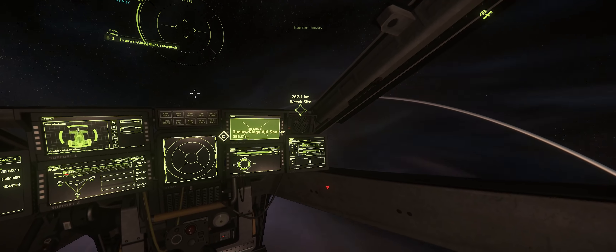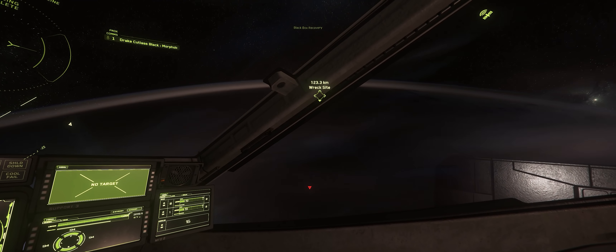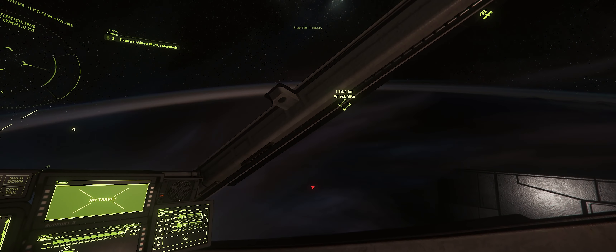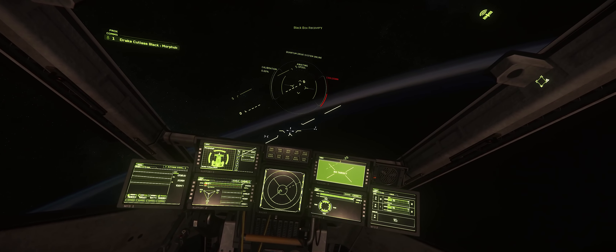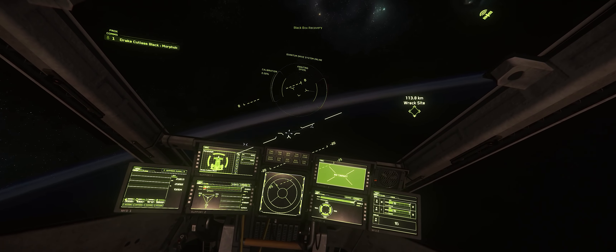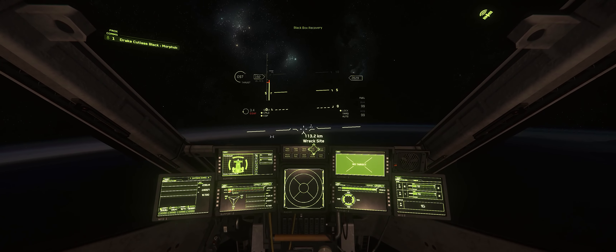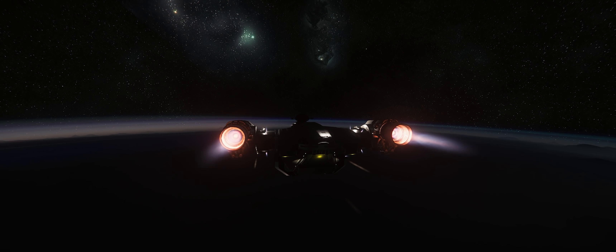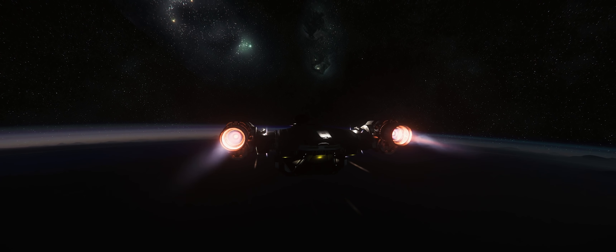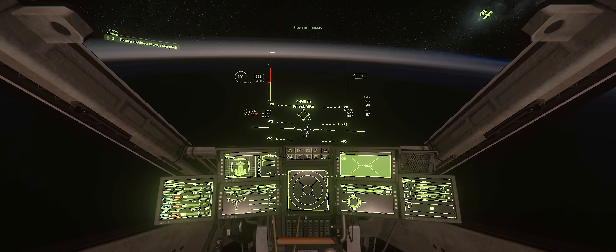I'll be checking my radar the whole time just to make sure I'm not being followed. People do know my name on these servers, so sometimes I'll unfortunately get people tagging along to say hello — or maybe kill me. Now that I'm out of warp, I'm going to reorient towards the crash site and try to keep a higher altitude, because if I get too low, friction from the atmosphere will actually reduce my top speed. So we'll cruise at this altitude for a while and then drop down once we get close.